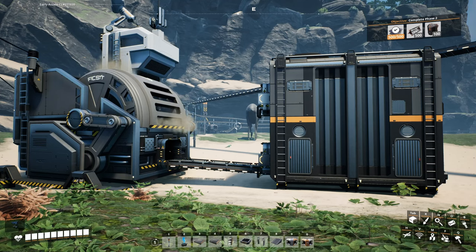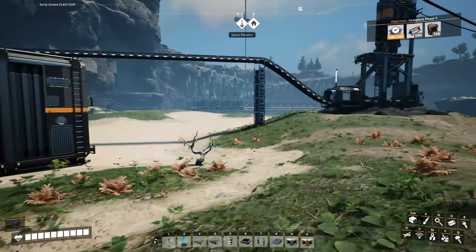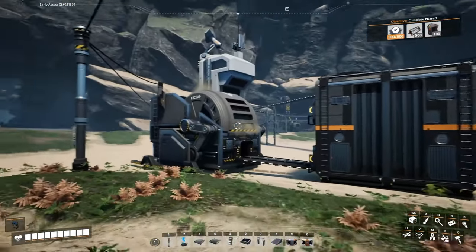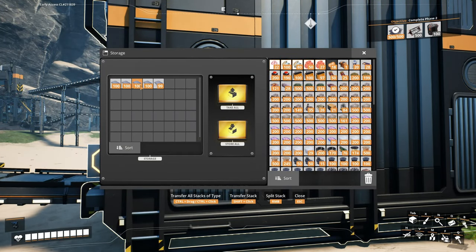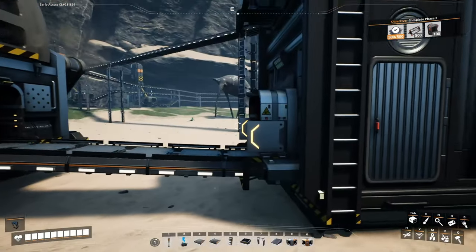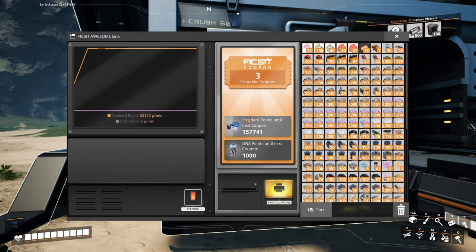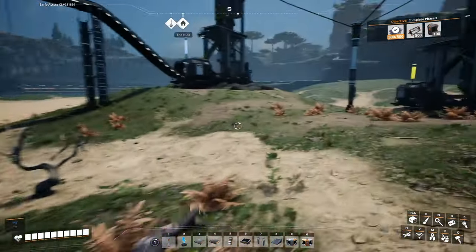Hey everybody, this is Glidercat and it's time to play Satisfactory. We're going to pick up where we left off, but I want to update you on some stuff I did between episodes. Right in front of us I've got one of our new industrial storage containers — I'm just processing a bunch of reinforced iron plates from my inventory. My inventory is getting pretty jammed full, even with the mod to extend the space, so I'm sending a bunch of plates into a temporary awesome sink, generating some coupons. We're up to 21 coupons; I don't have anything I want to buy right at the moment.